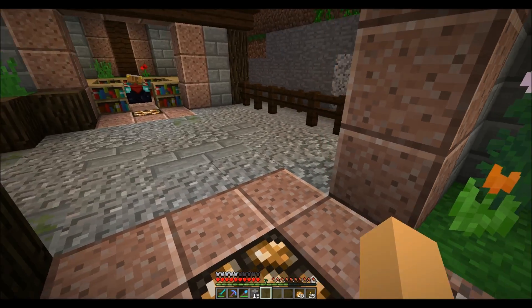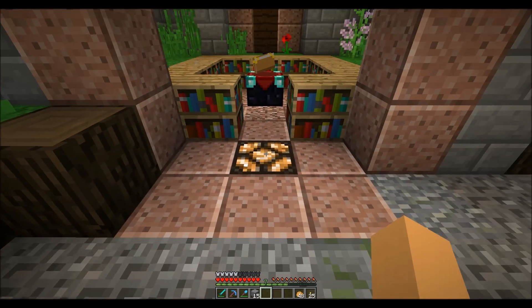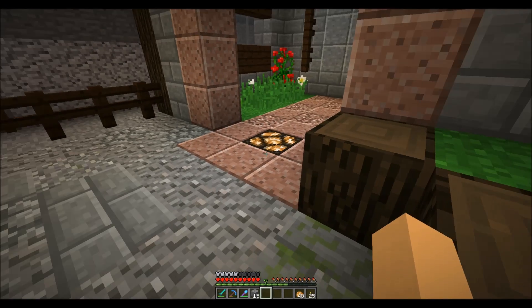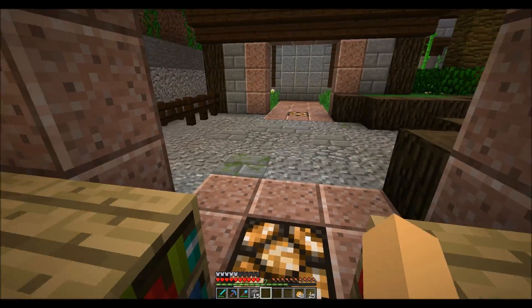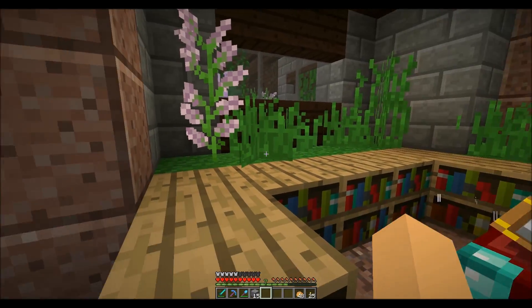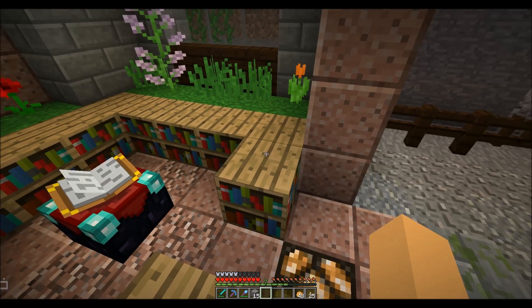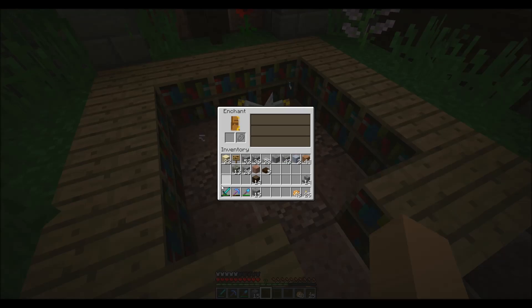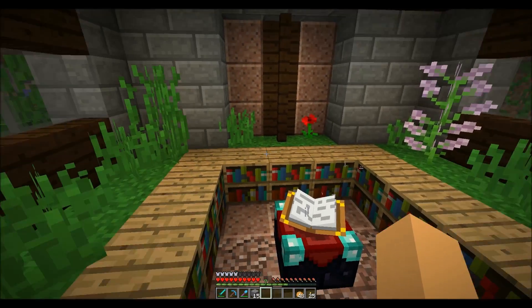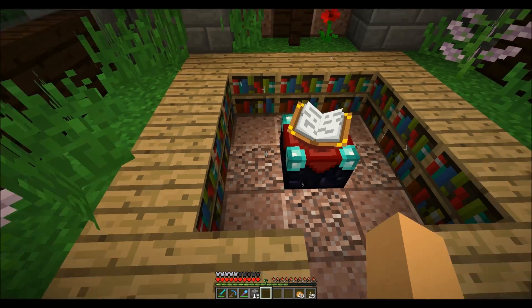You may notice a couple of things — I got the enchanting room and also started doing somewhat of a path, and kind of fixed up some areas. First, the enchanting room: I added lights down here for the hallway, and used the same pattern on the ground as I did over there. Did some grass and little stuff, nothing major. As long as you have 15 bookshelves, it will give you a level 30 enchant, so you can have them all single-stacked and still get the maximum enchants, which is good.